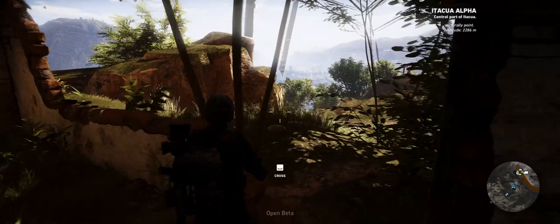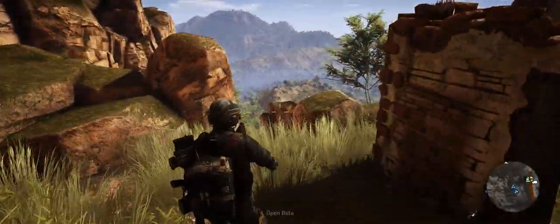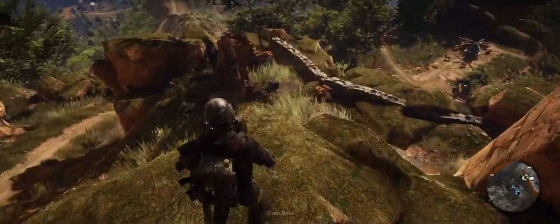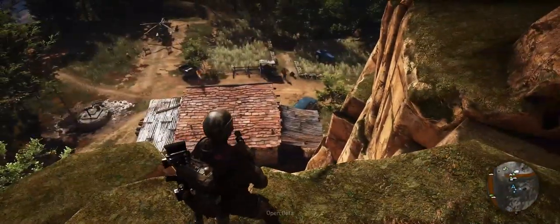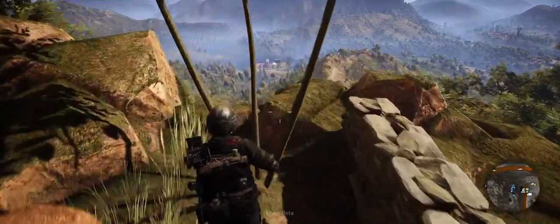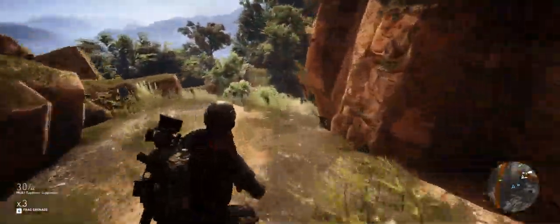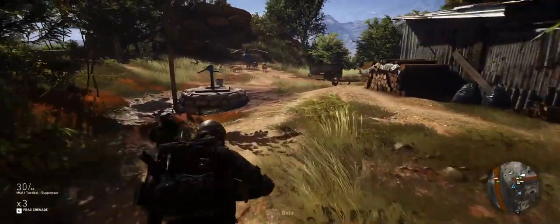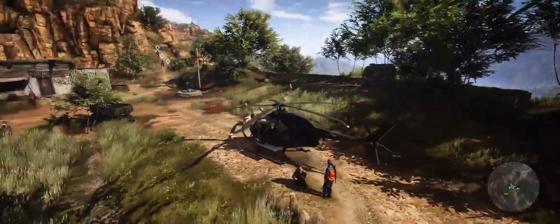The graphics are pretty amazing. So this is one of the rebel outposts - once you start a game you'll spawn at one of the rebel outposts, and this is one of them. These smaller helicopters are much easier to fly.